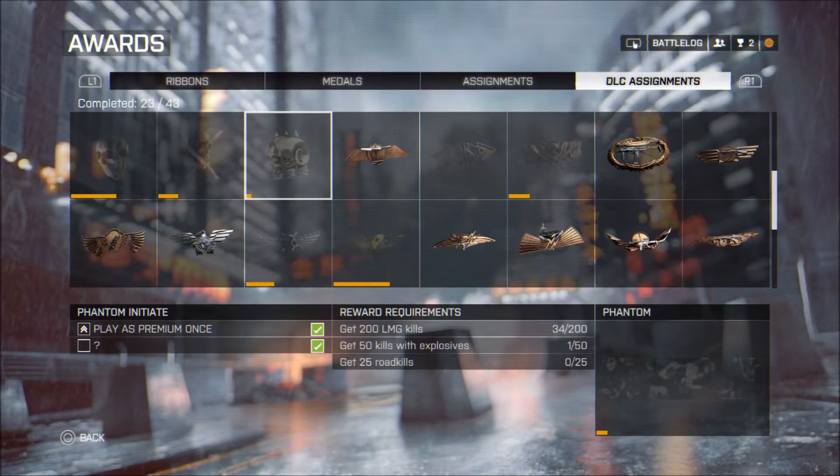Hey everyone, HiClassFire here. If you don't know by now, the Phantom Initiate passcode has been found. Here it is: 243-442-41893.